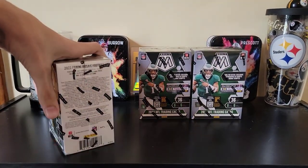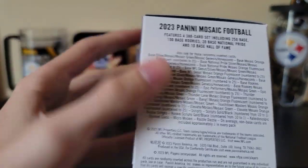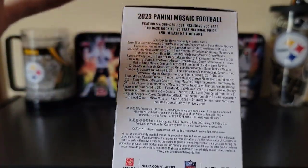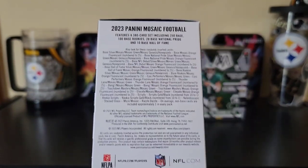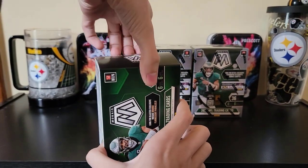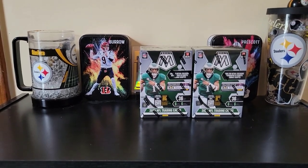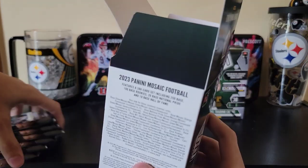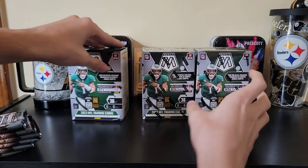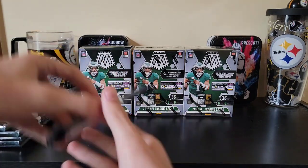In these blasters you can get things like honeycomb, genesis, green mosaics, stained glass, and razzle dazzle. So there's a bunch of chances for case hits on this product. I have not gotten a case hit since Contenders, and those Contenders case hits definitely don't do as well as most. So we're gonna be trying to get lucky here - without further ado let's get this opened up and start with pack number one.